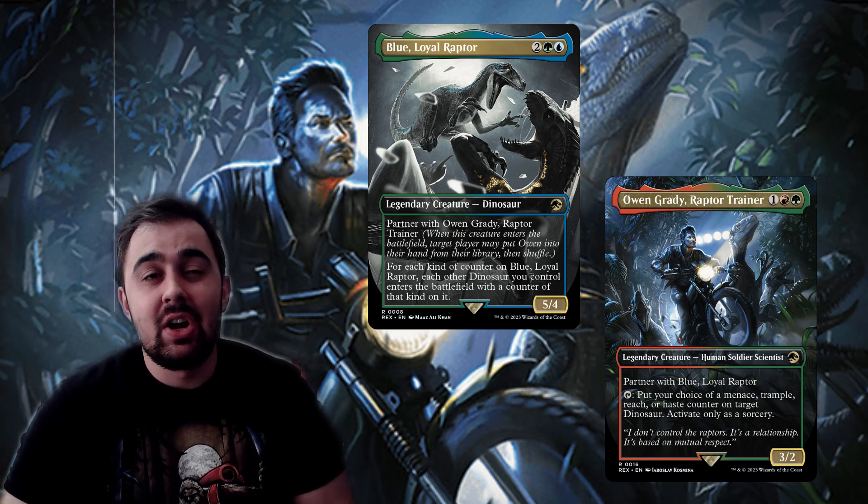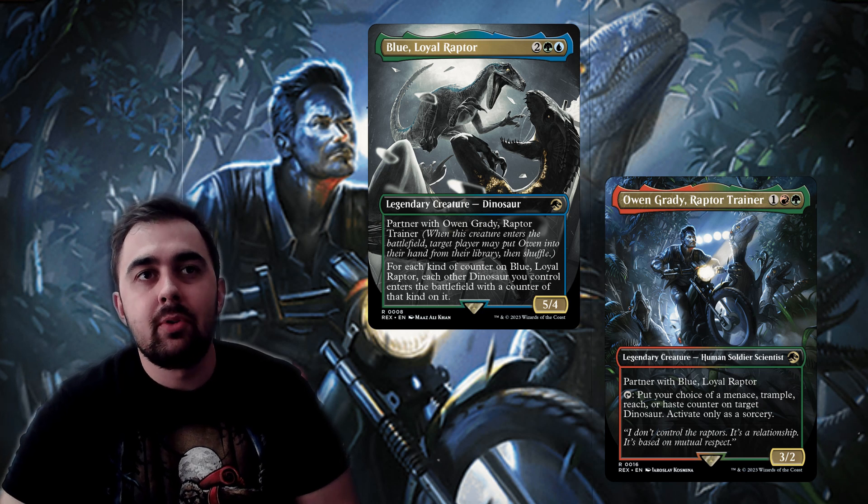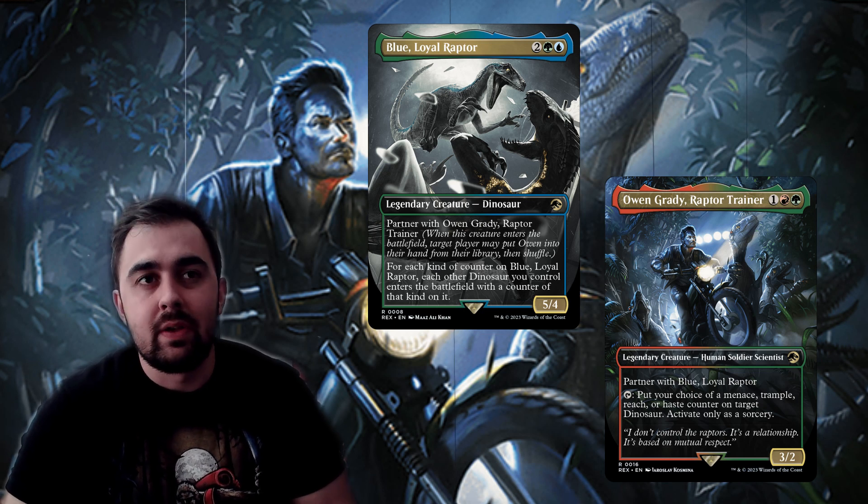I did order a bunch of Jurassic World cards and just ordered the Secret Lair, which absolutely looks incredible. I plan on buying about three of those at least for the Jurassic Park alone. This is a very exciting set, one I could only dream of, and it's finally a reality — so let's first read what Blue and Owen do before getting into the rest of the video.